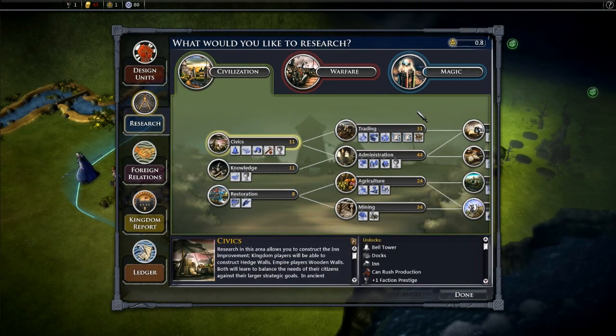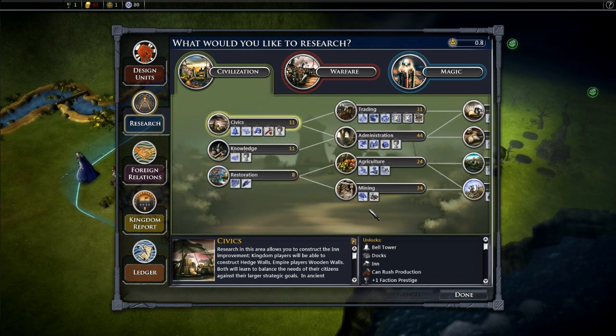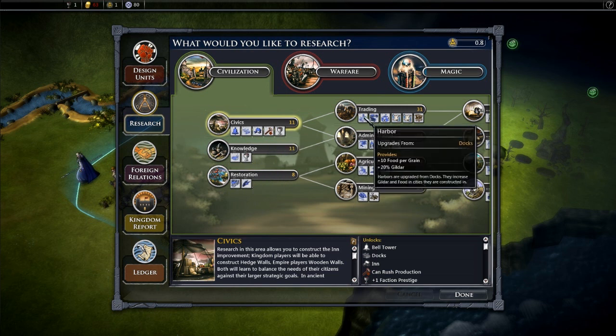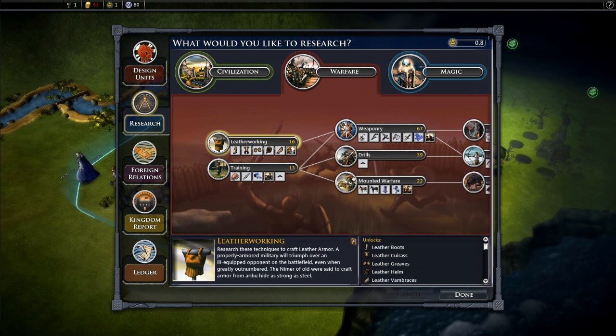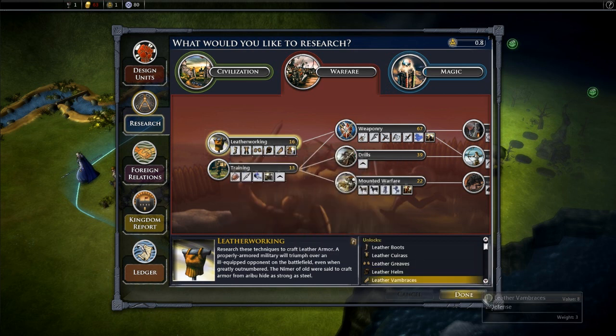You also have researching here. There are three trees of research: civilization, warfare, and magic. Again, this is beta so some things could change in five hours when the new version comes out. The trees are really cool — it reminds me of Galactic Civilizations, which is no coincidence since it's the same developer. They put little icons so you can very quickly see what each research path gives you. If I do this warfare one, I'm going to get leather armor items — it's 16 turns, so we'll go ahead and do that.